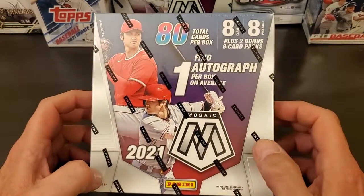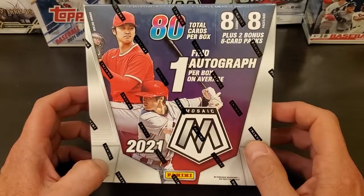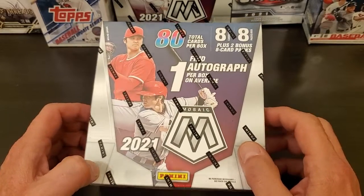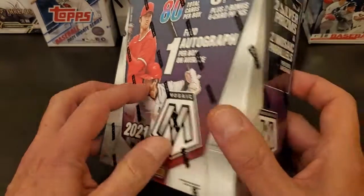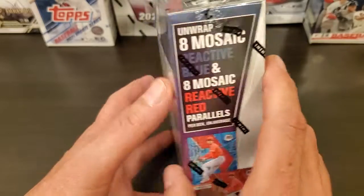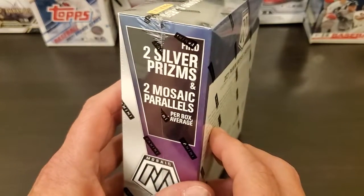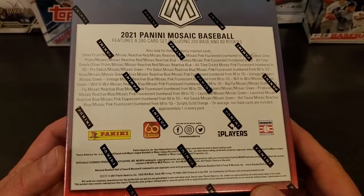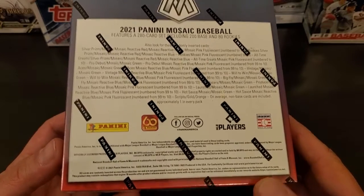Hey everybody, how y'all doing? Got this other retail box of Panini Mosaic 2021. Find one autograph per box on average. You got eight cards in a pack, eight packs, plus you get two bonus packs — and that will have your eight blues and your eight reds in it. And then it says you'll find two silver and two mosaics per box on average. That basically tells you what some of the stuff is numbered to that you can find out of these boxes.